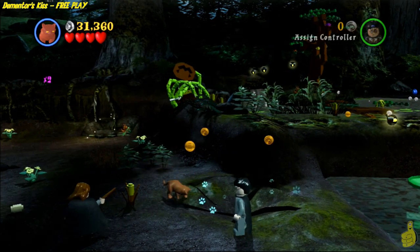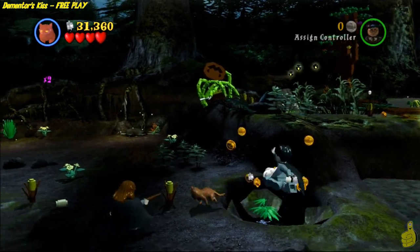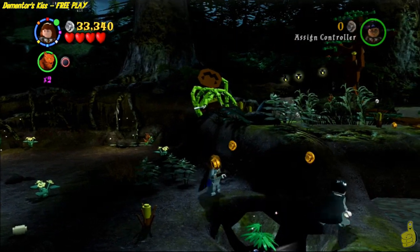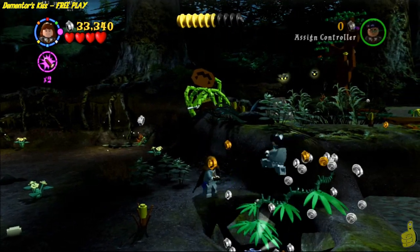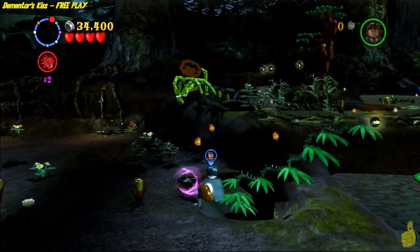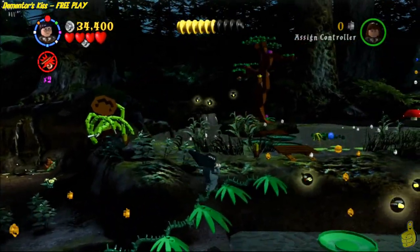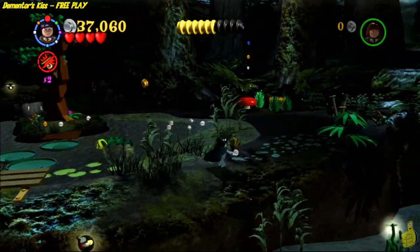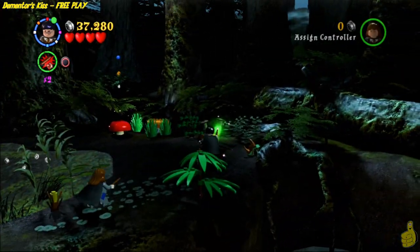Thanks there, froggy frog. Right after that, we can go ahead and switch to our digger of choice — in our case we had Hermione out, so we pull out Crookshanks. Once we get our dig on, we actually find not only a hole down there, but a little item we can build up with Leviosa that gives us a trail up top. There's also a little record in there — we'll come back to that record in a minute, it's actually kind of important.